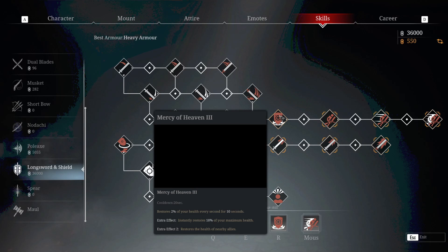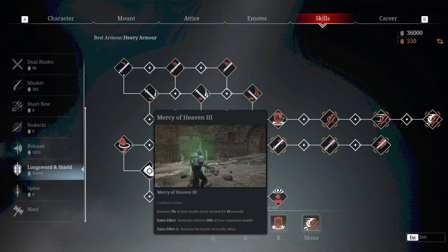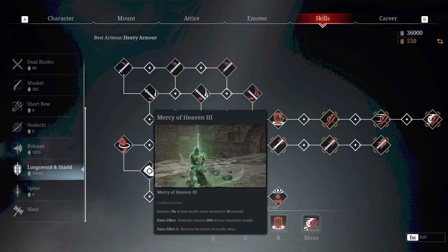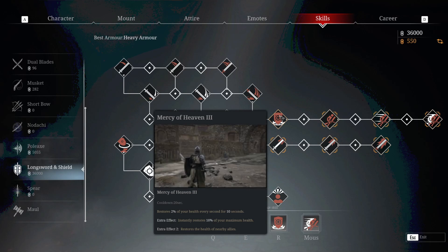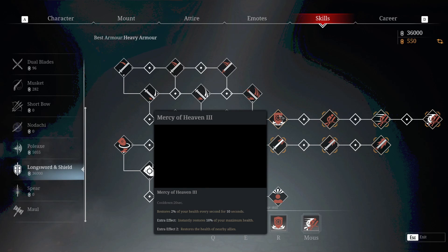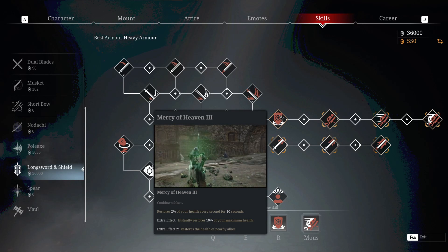One little combo that works with Mercy of Heaven in Season 8 is the GOAT rune you can put on your longsword and shield. While you and your allies are being healed — when you're glowing green — you will also get 6% damage reduction. You absolutely want to be using that rune. It's the best available rune for the longsword class in Season 8.